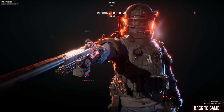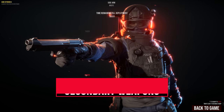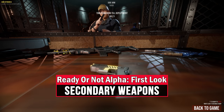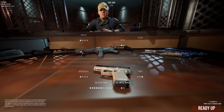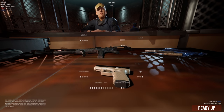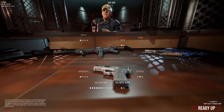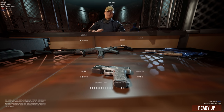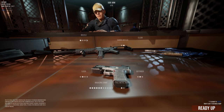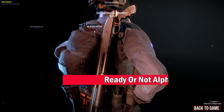On the sidearm front, you again have a choice between lethal and less lethal options in the form of 6 different pistols or a taser stun gun, which will allow you to incapacitate and control enemies at a relatively short range. The pistols can often also be customised to a high degree with different laser or light attachments, muzzle devices or suppressors, optical sights, different ammo types, the number of magazines you want to bring, or even custom ergonomic designs.